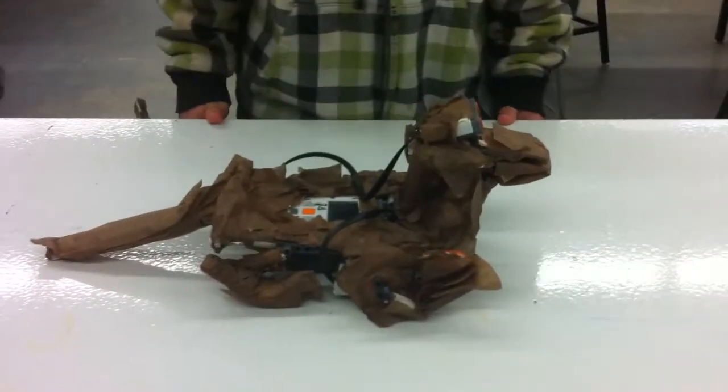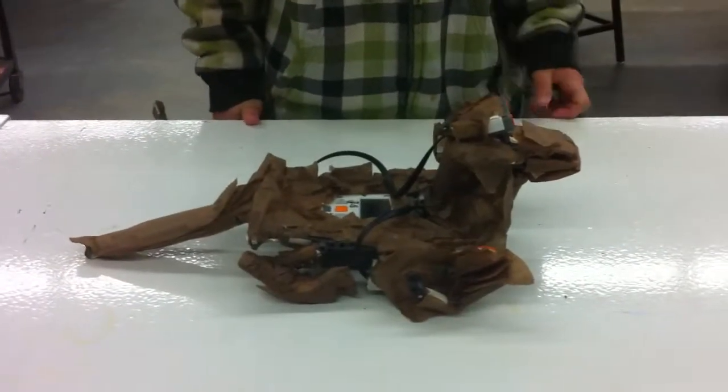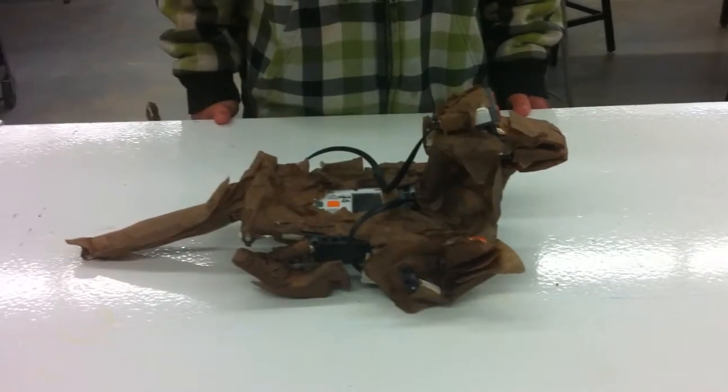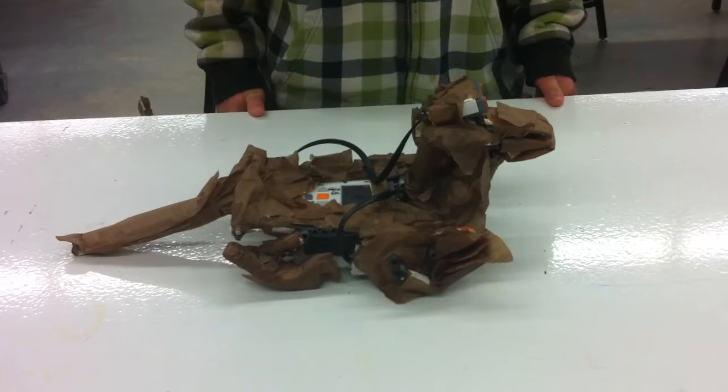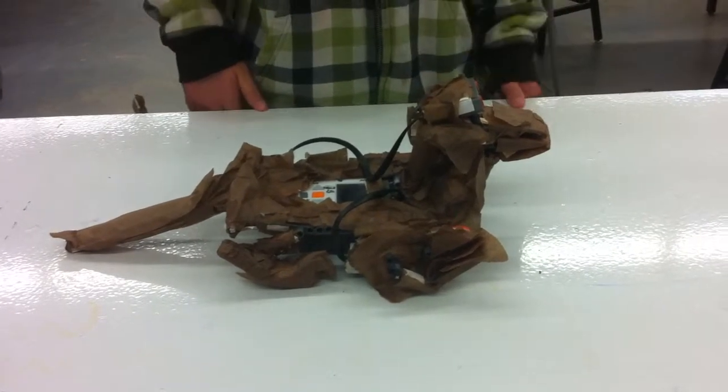This is Kyle, the Komodo Dragon. When you activate him, he starts moving his right and left leg. And then when you put an object right in front of its eye, it will start pitching its mouth, and it starts running backwards and forwards like it's going to attack.